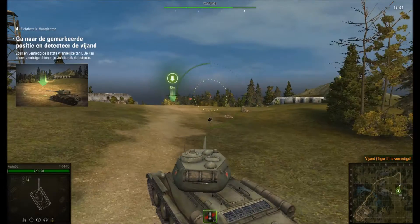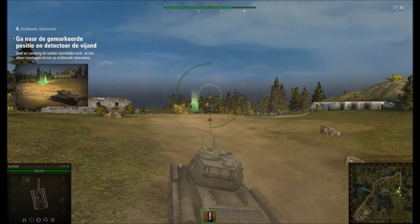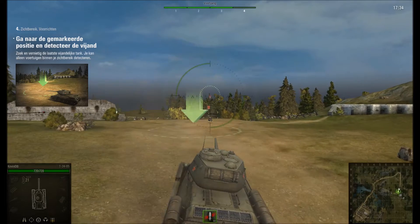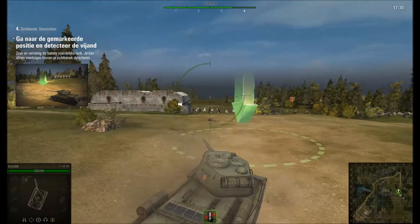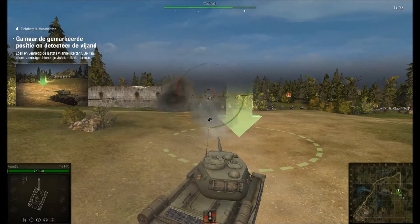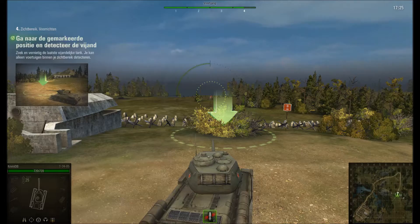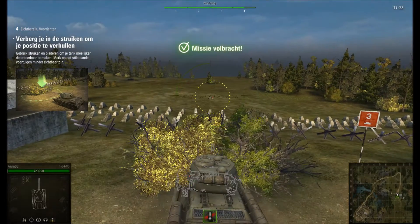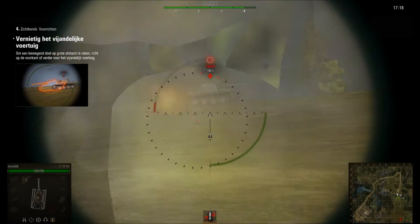Move to the marked position and detect the enemy. Find and destroy the last enemy tank. You can only detect enemy vehicles within your view range. Hide in the bushes to conceal your position. Use bushes and foliage to make your tank harder to detect. Note that stationary vehicles are less visible.